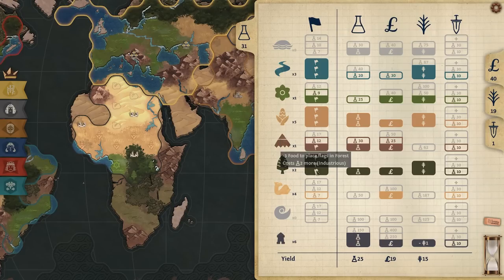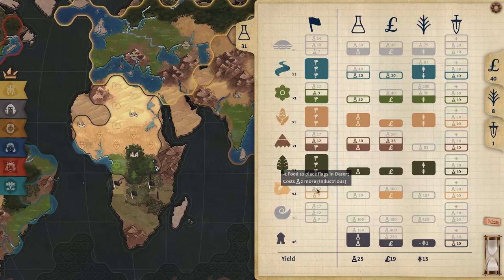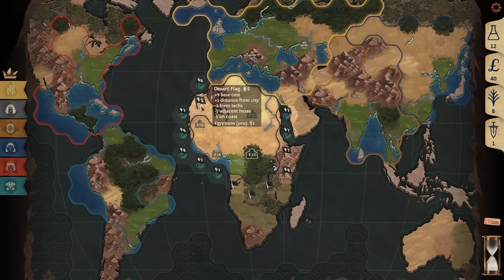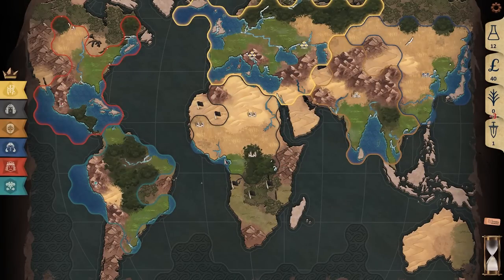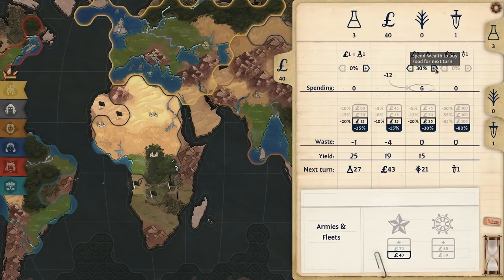Flag tech — we have all the forest flag techs, and probably want all the desert flag techs. We'll take one, two desert flag techs so we can grab some border tiles. Then we'll take the plains tech. Now all this money I'm going to feed into food so I can do an explosive expansion turn.